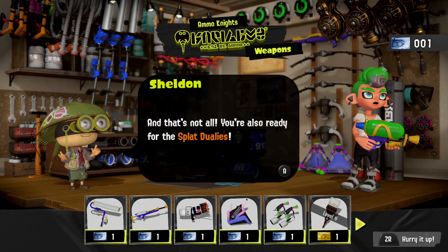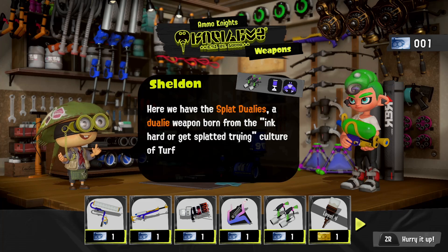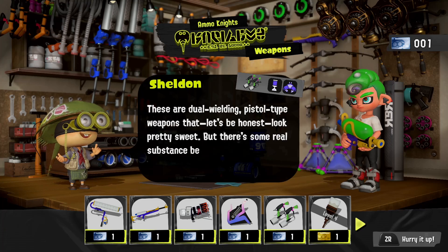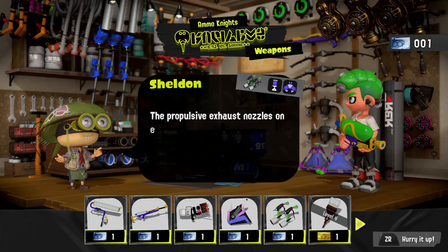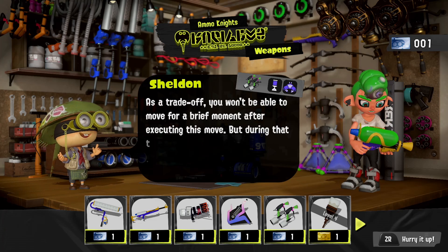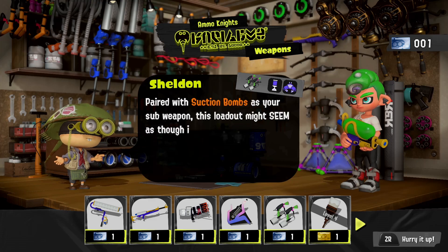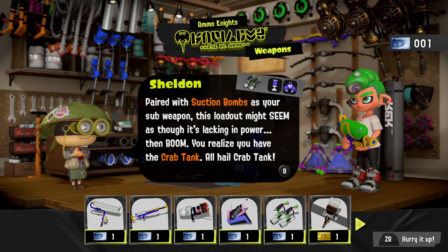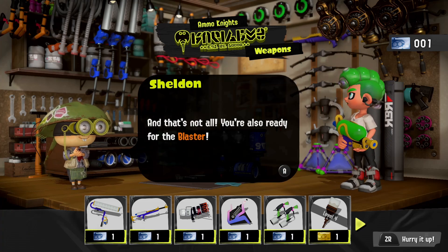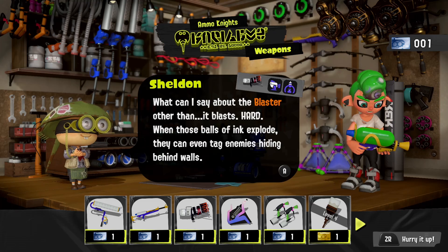They're actually pencils this time with little pencil sharpeners. The splat dualies — oh, they've got the crab tank! I want that special, it's so cool, and it also has the suction bomb. With the dualies from Splatoon 2 you do the dodge roll, and with the crab tank — all hail crab tank. Is he related to crabs? Horseshoe crabs aren't actually crabs, technically.